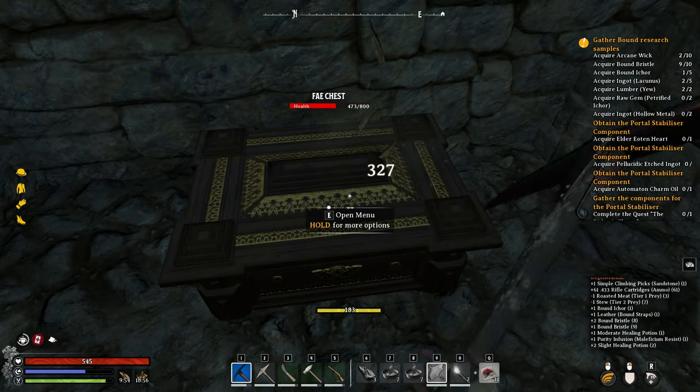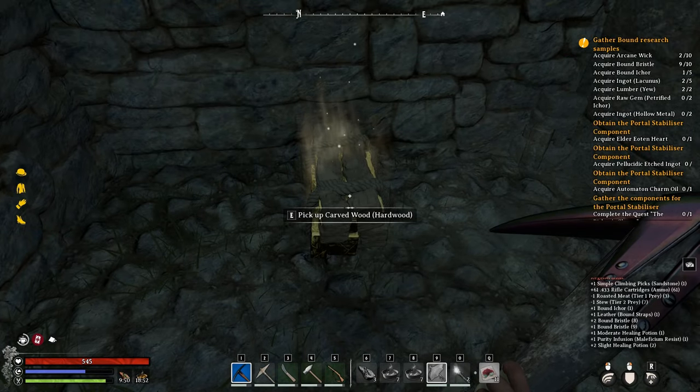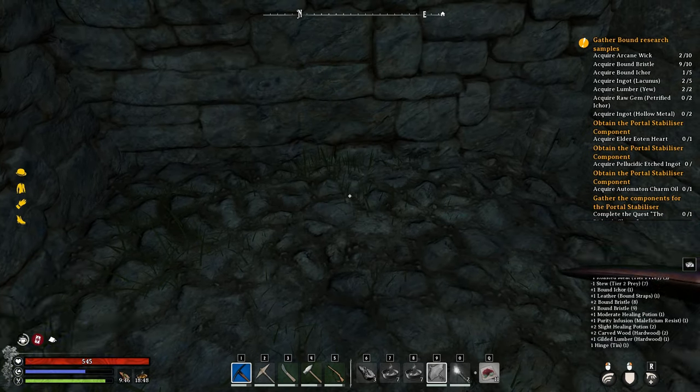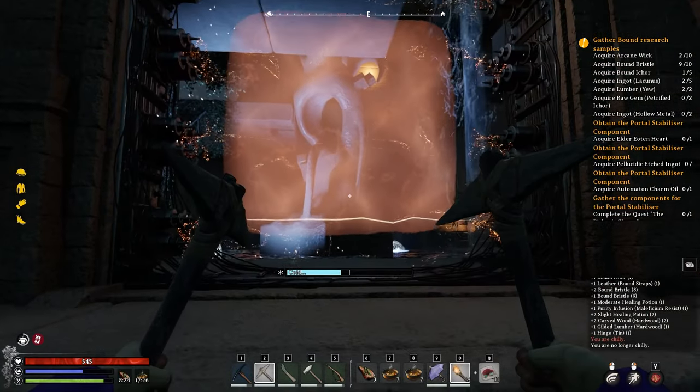After you loot a chest in the wild, you can break down the chest and gain some valuable materials such as carved wood, gilded lumber, and hinge. This is a good way to get late-game resources early game.